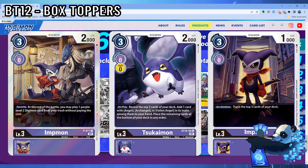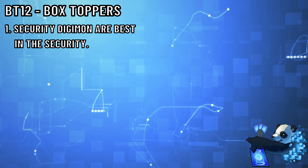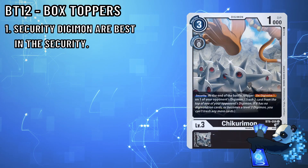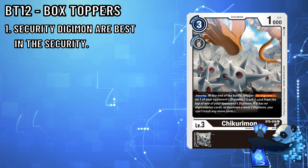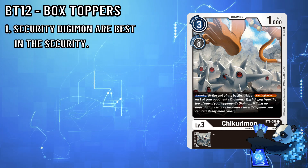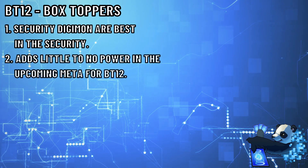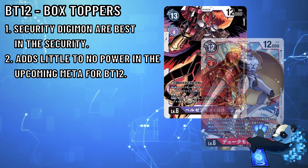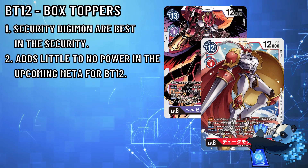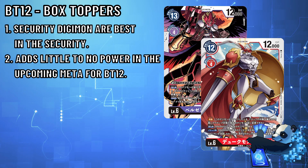After reviewing each of these Security Rookies, there are a few dilemmas I have with these cards. First, security Digimon are only ever most effective in the security. Remember the times you put Shakurimon in the security and you never saw it, only to draw it 80% of the time? It's always good to have a rookie to start your climb to level 6, but inheritables can be very important as well. Second, I feel that in the upcoming meta, security rookies add little power to newer decks. There are so many Digimon in the upcoming format that can trash security, and because of this, even if your security rookies are chilling in security, their effects do not trigger if they get trashed.